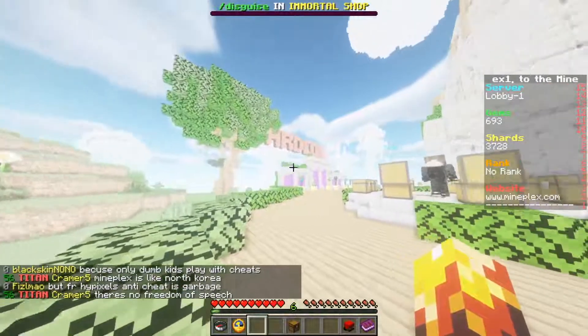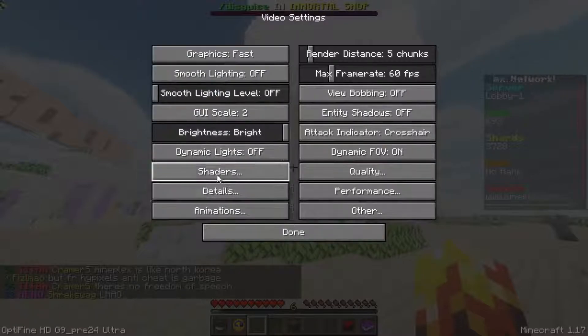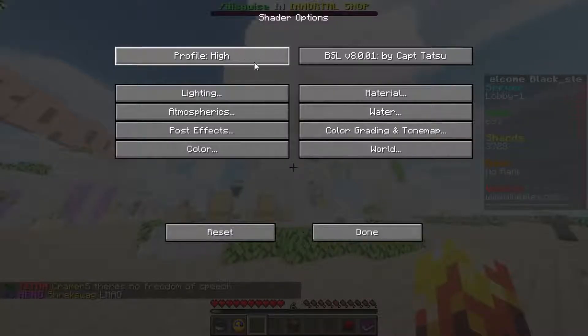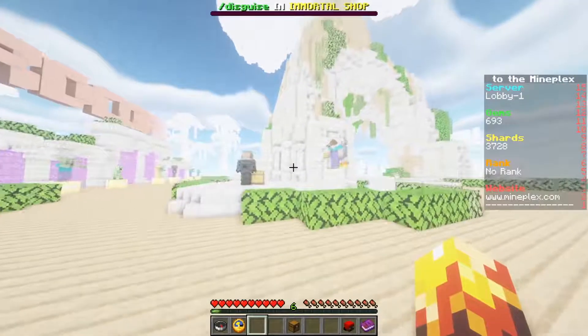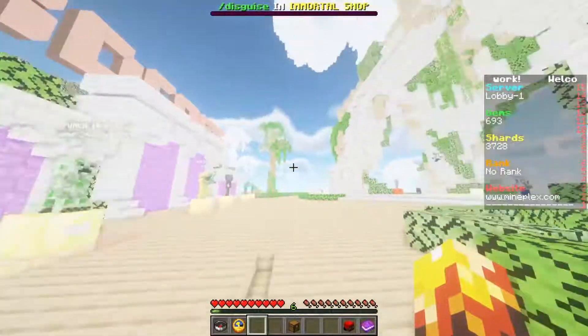It actually works just fine, but if you don't like this much bloom, you can change it in the shader settings. Go to Shader Options and change it any way you want. Be careful because you can mess things up, but just remember what you're doing and be careful.